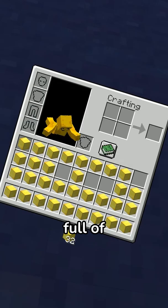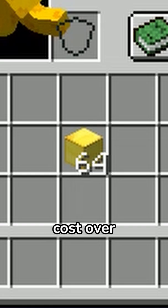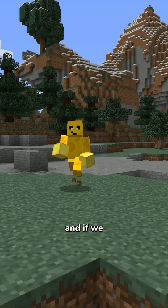But what if we filled our entire inventory full of gold blocks? One stack of gold blocks, which is 64 gold blocks, would cost over $704,000.